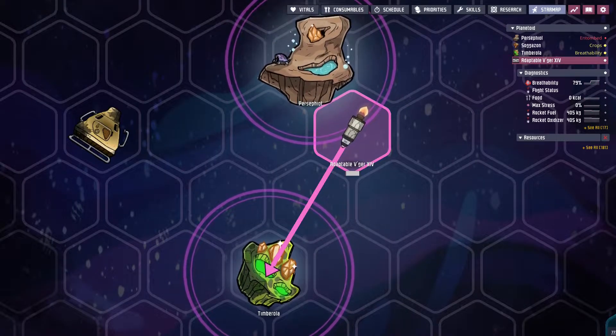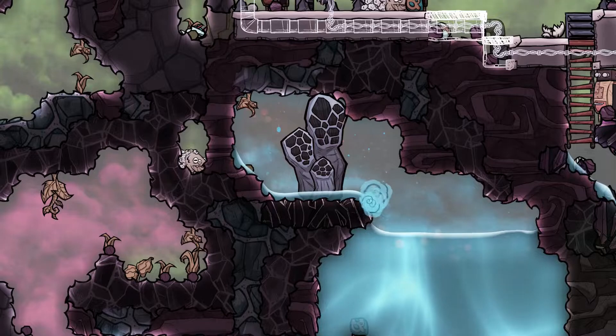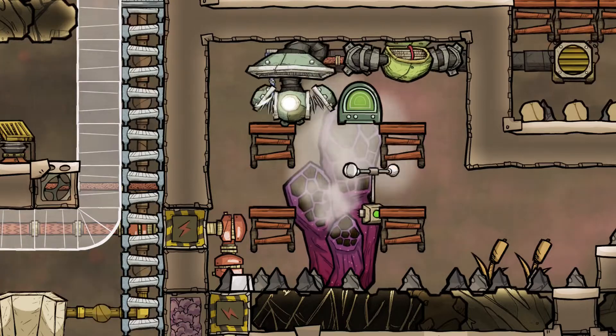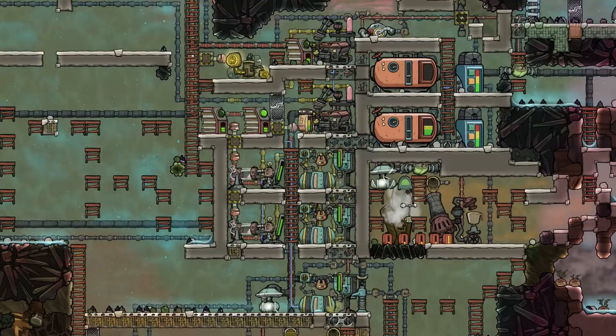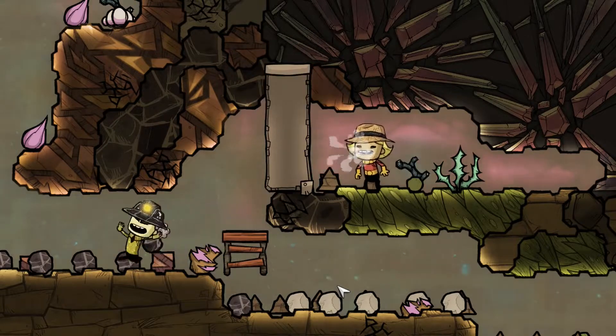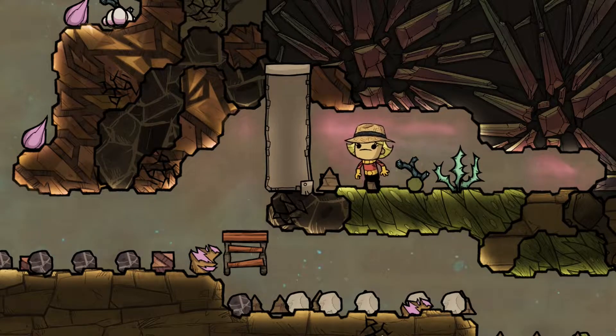My favorite part of the game is that as you dig and explore you reveal geysers. Geysers are great because they're always different, and depending on which ones you unearth it can dictate the way your base evolves — which in my opinion makes the game very replayable. I haven't found any bugs in the game, but dupes do do stupid things, like getting themselves stuck in a wall, like this idiot here.